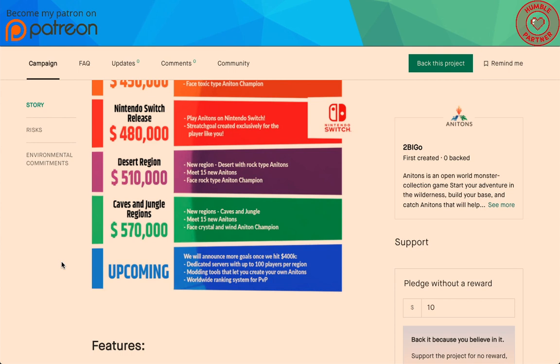We will announce more goals once we hit $400k, such as dedicated servers with over 100 players per region — okay, they need to hit that, that's gigantic — and modding tools that let you create your own Anatons, and worldwide ranking. That's some cool stuff — actually freaking awesome.